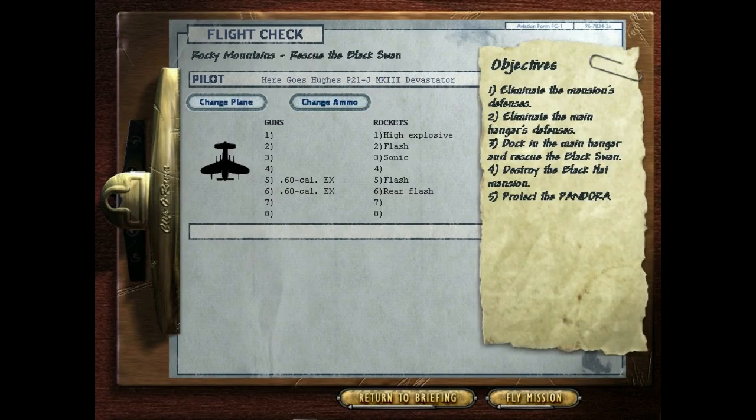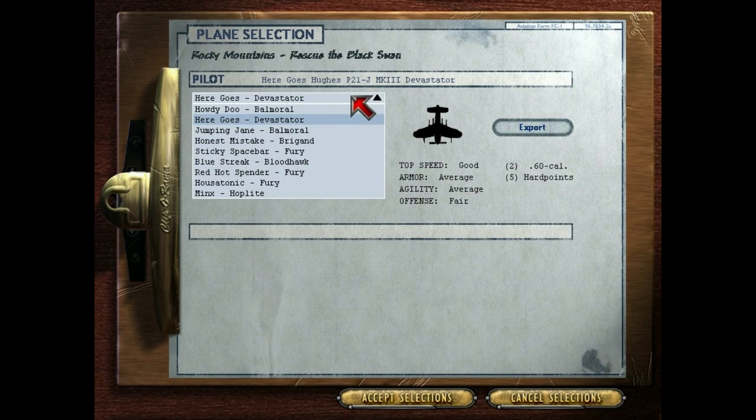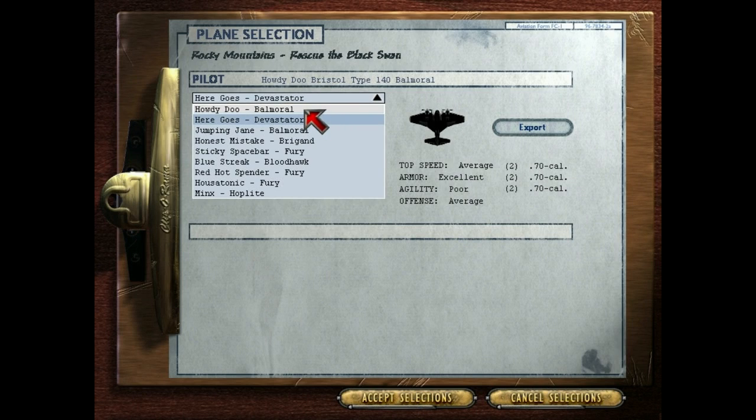Well, there you have it. This is a ground attack mission. We're attacking the fortress up in the Rocky Mountains, which is actually a pretty cool place for a fortress. Unfortunately, we cannot choose our wingmates for this airplane, otherwise I'd load them up in our very good ground attack vessels. This Belmoral here with the 370 cals is pretty much the Crimson Skies equivalent of a Warthog plane, but we can't.